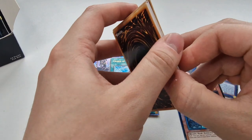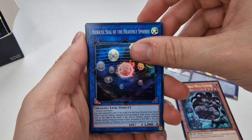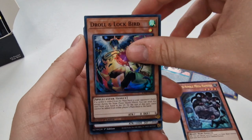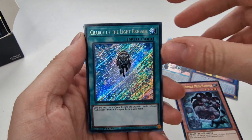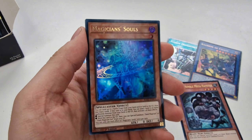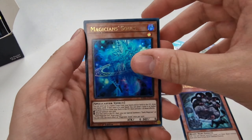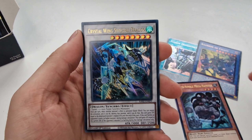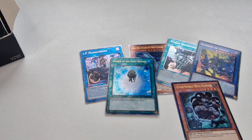Let's see if we can get Apollosa in the Quarter Century Rare. We've got the Hieratic Seal, D.D. Crow Lockbird — this is the alternate art, a nice super rare. Phantom Knights, Charge of the Light Brigade, Trap Tricks, Number 60, Magician Souls as an ultra rare — very nice. Polymerization, and then we've got the Crystal Wing Synchro Dragon — very nice card, especially in Ghost Rare. That's really good.